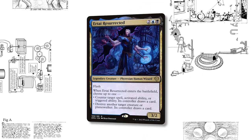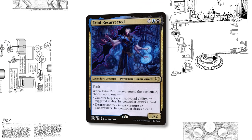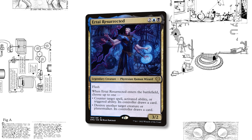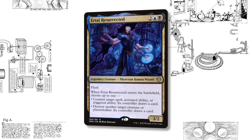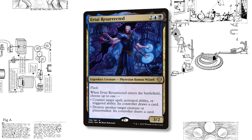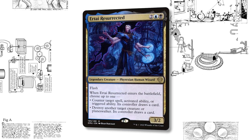Urtai is absolutely indispensable as well. It has flash and is a legendary stifle that also contributes to SysAe's power. Being something that you can tutor if you have a second tutor to protect your first — it's just tech that you want to have access to.